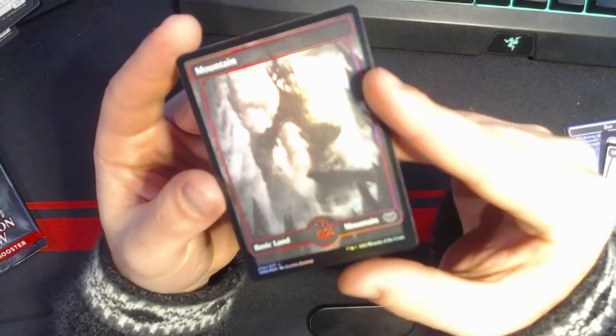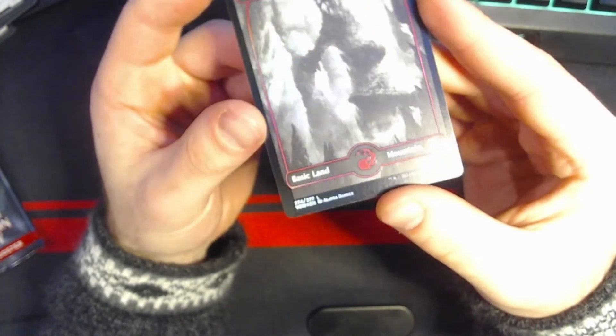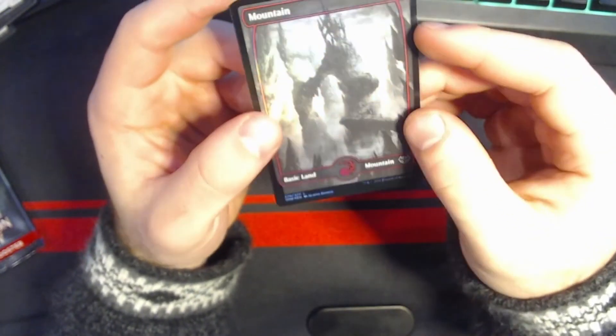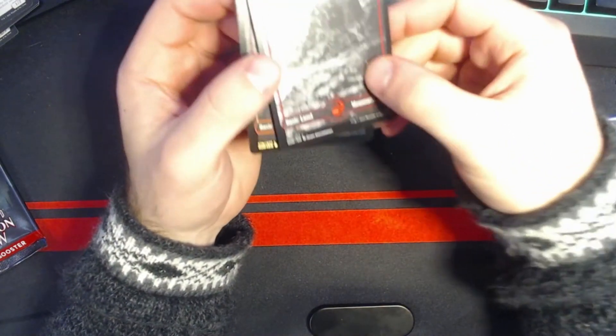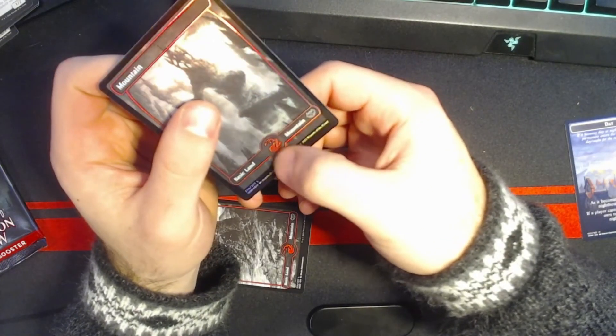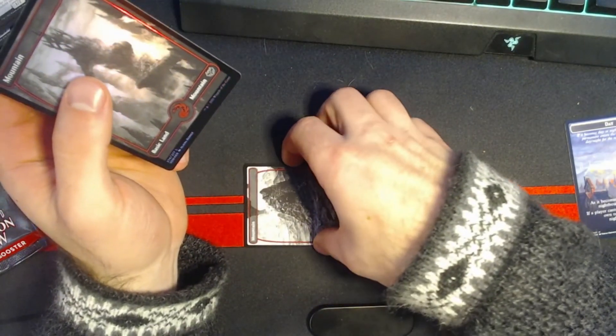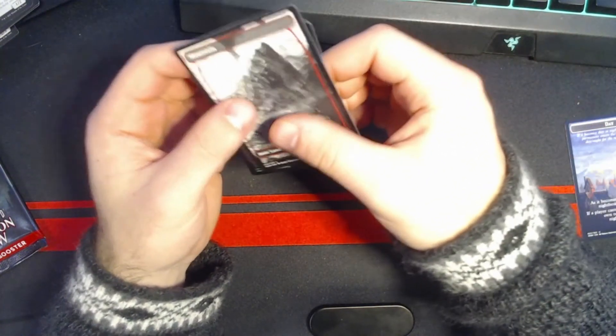That mountain — I like that mountain a lot. I like the black and white full art lands for this set. They almost feel embossed — you can feel the outline and the symbol. That's really cool.